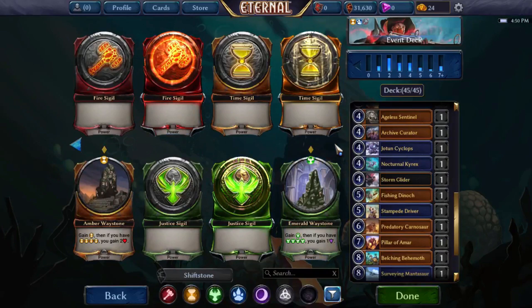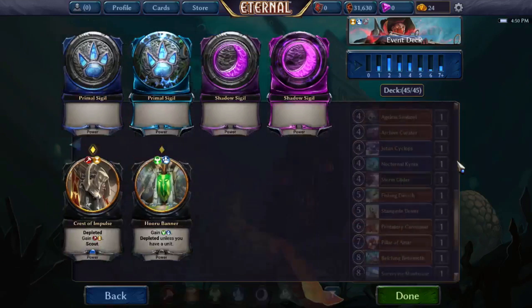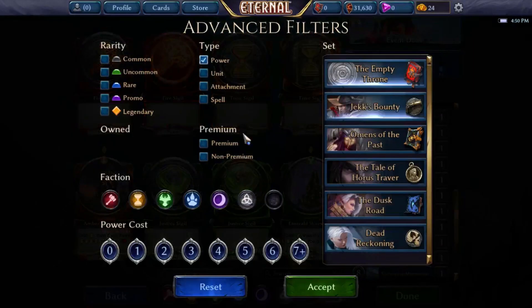We'll be playing this Crest of Impulse probably over a fire sigil. How does this look? We've got 19 units — that's a decent amount. We have some evasive units, some good ground units to defend ourselves, and some pretty solid finishers in Carnosaur, Pillar, Behemoth, and Mantisaur. Plus Stampede Driver is probably pretty good in this style of deck, and Seasoned Spelunker can help us get to our upper-cost units. I think this looks fine — I don't think we're giving up too much.